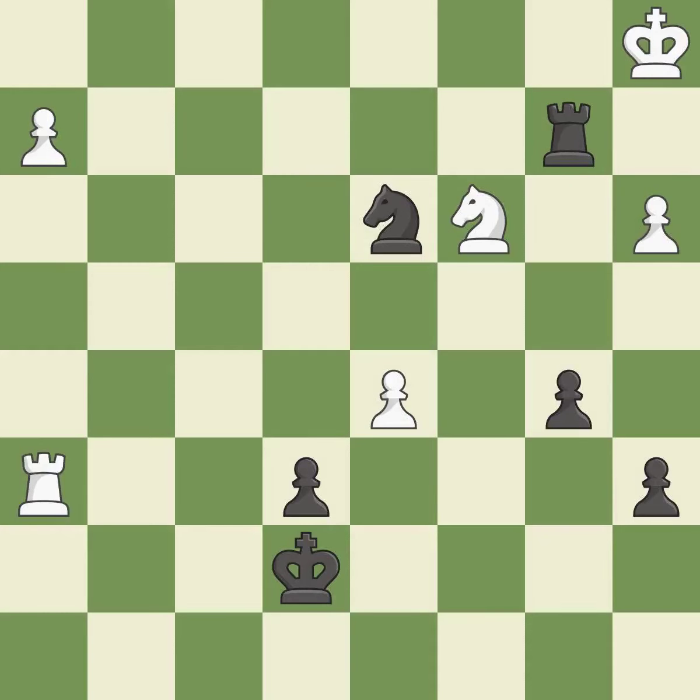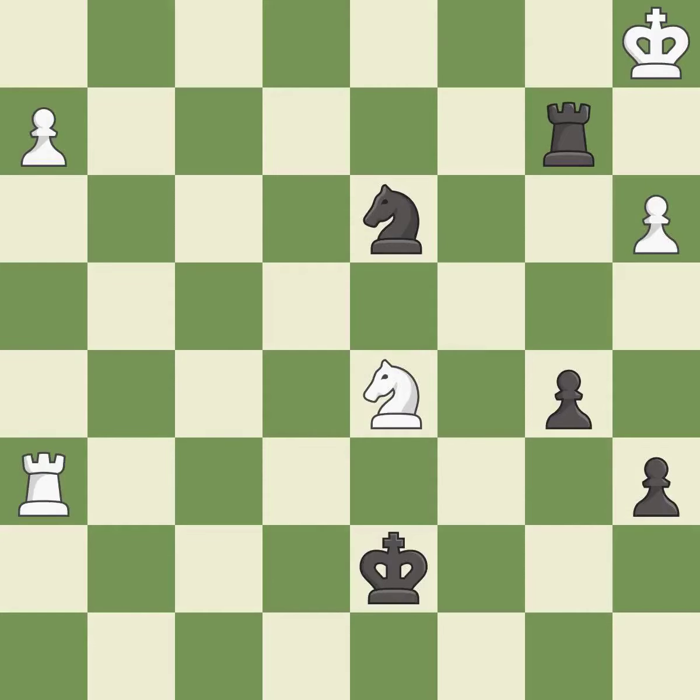This evades the check from the rook — it is forced. This is the strongest option. Recaptures. This evades the check from the knight. This defends the attacked knight.